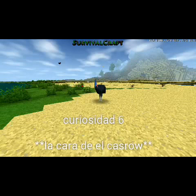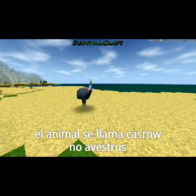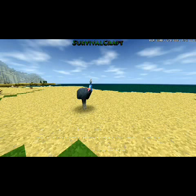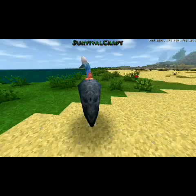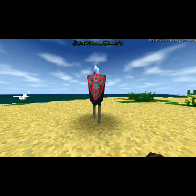Curiosidad 6: La cara del avestruz. Como vemos, aquí hay un animal que Salvador Trap agregó. Pero si se ha notado, en la parte de atrás de su espalda tiene esta imagen. Esto es algo muy raro — una tipo calavera. Por si no lo notan bien, aquí se la dibujo.